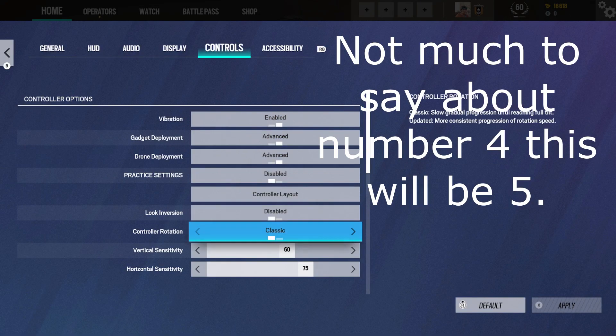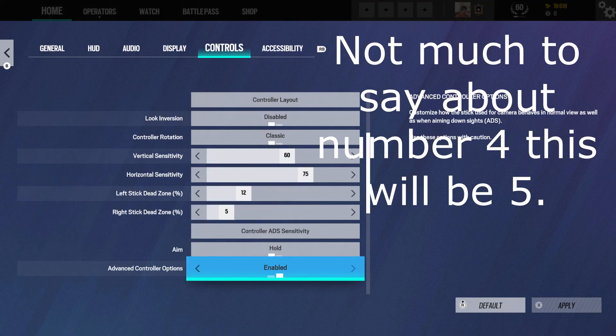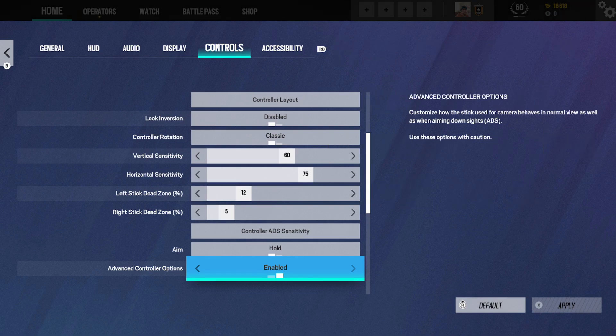Next up is dead zone. Please keep your dead zone at the right spot — dead zone is really crucial when it comes to aiming. There are a lot of YouTubers that have actually good settings for Siege, so go ahead and follow them. If you want me to make a video on my settings for Siege, just comment down below and I'll make a video soon.